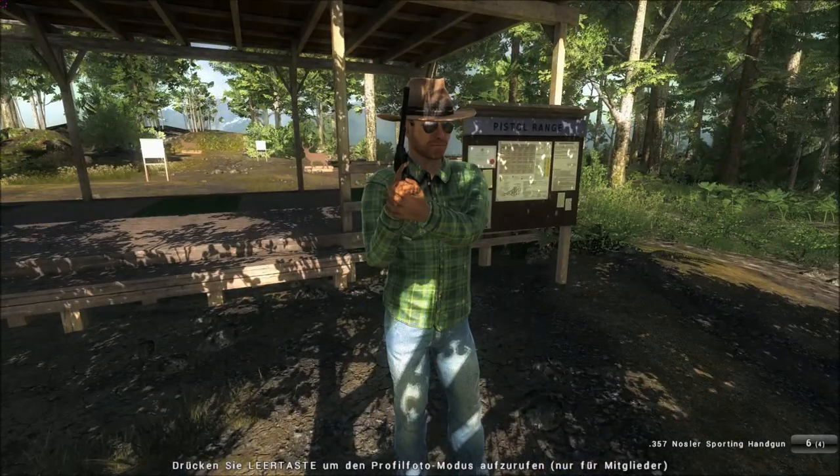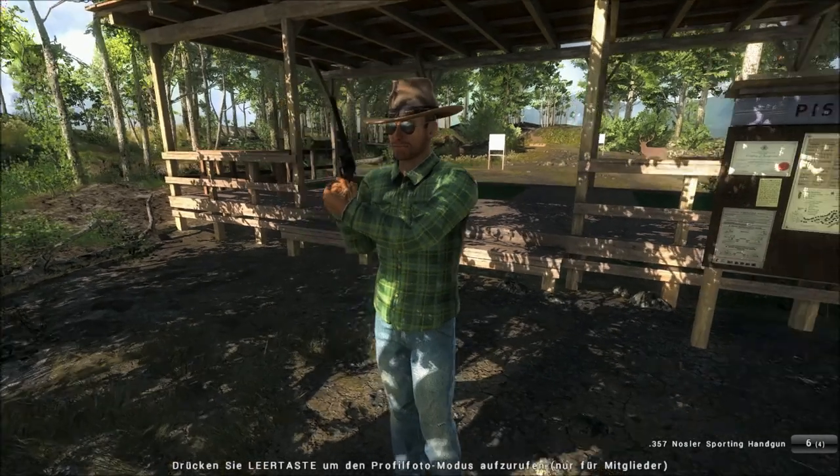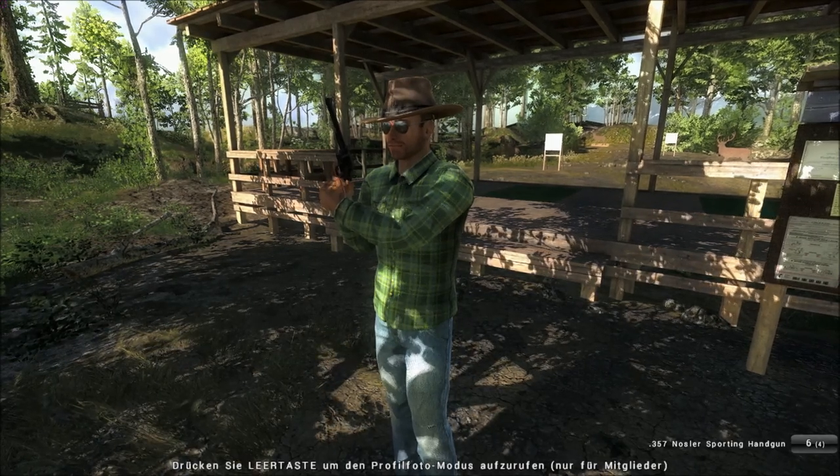As a close range weapon, close range stopping power is really good, especially with the bigger caliber ones — the .44 silver and custom.